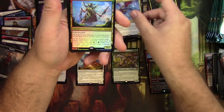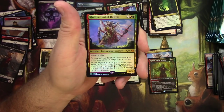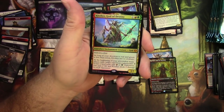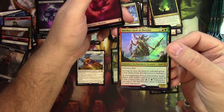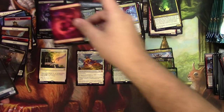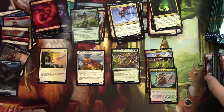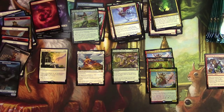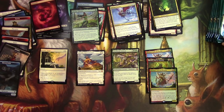Oh my gosh — wow. This is the Klothys Box right here. Now a Foil Klothys to go with my other two. Unbelievable. And a Sad Reflection. 5-Mythic Box — how much further can we go?